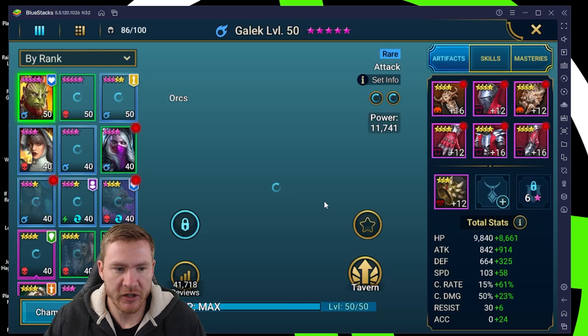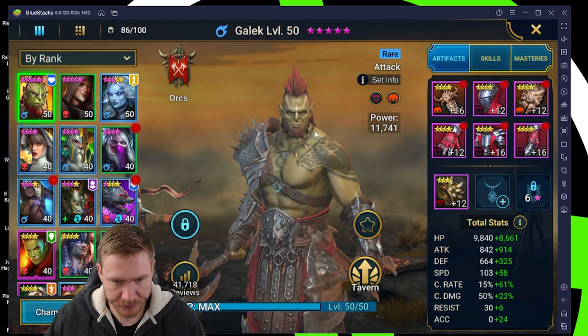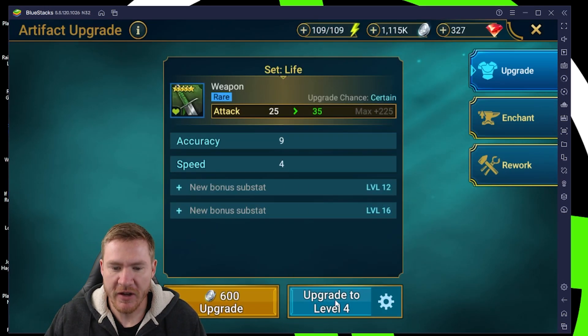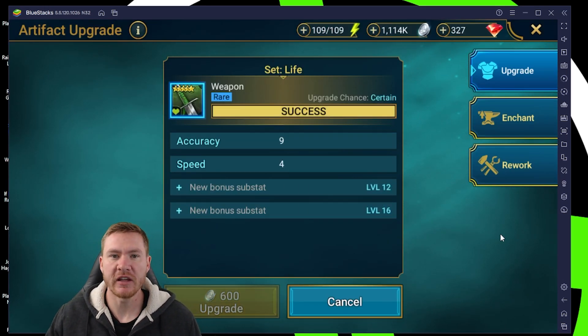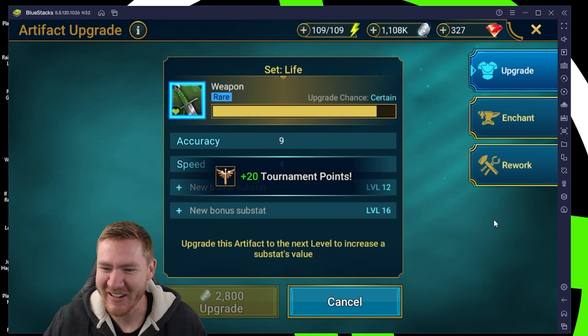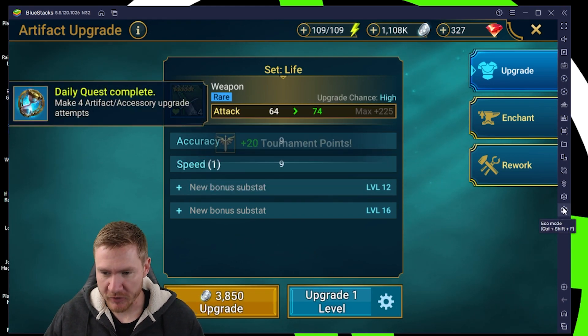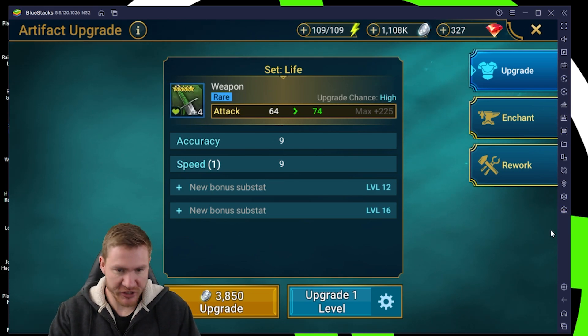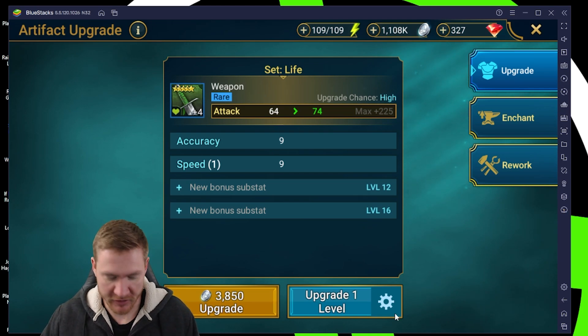Now let's go into our gear. We'll just find any piece of gear and start here. If I upgrade this to 4, normally it looks like this — we're all familiar with this, it takes forever to roll gear. You can either come over and manually toggle Eco Mode on, or hit Control+Shift+F, and that turns it on.